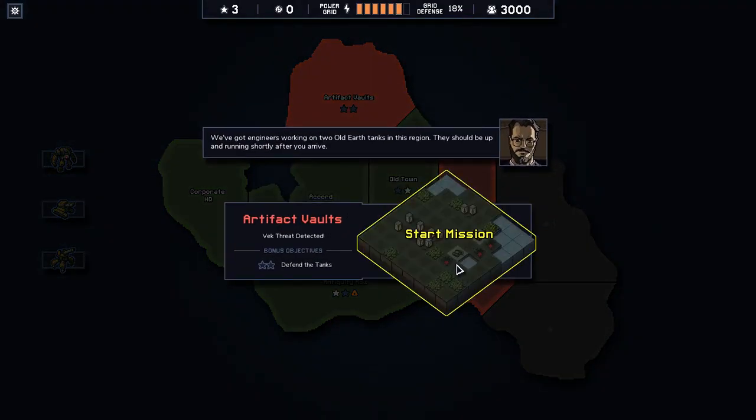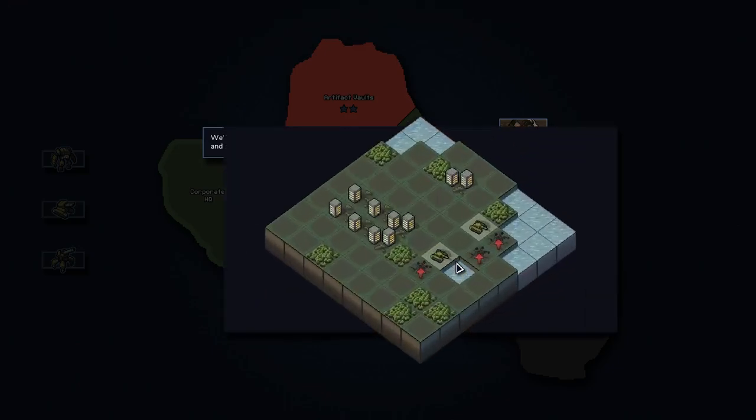Let's do this — I want to defend the tanks. We've got engineers working on two old Earth tanks in this region; they should be up and running shortly after you arrive.